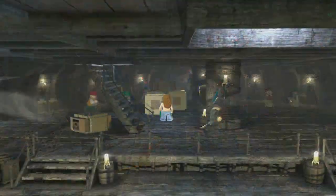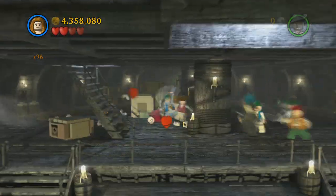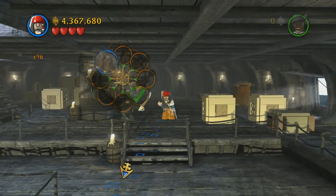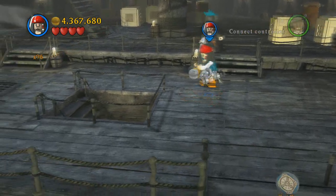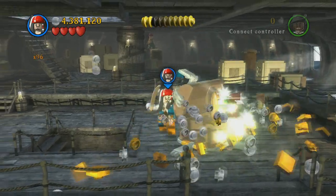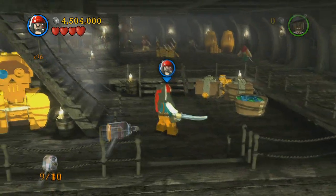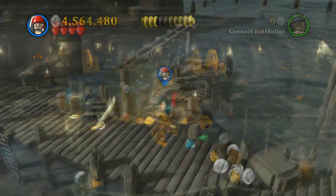In the same area, switch to a character that can scream and stand on the glass, then scream to break it. After you kill all these guys — which for me took forever — swap to Jack Sparrow and you're going to find a treasure chest over here. Break it open and get a ship in a bottle. Then there's another easy one right in the same area — just hop down here and you'll get it, and there are a lot of studs down here you might want to grab.